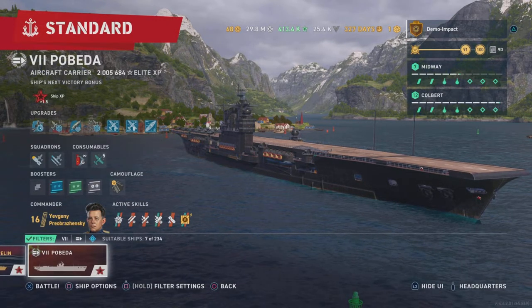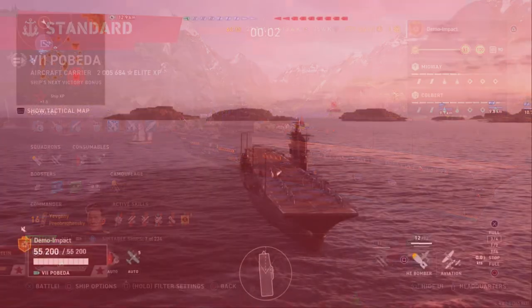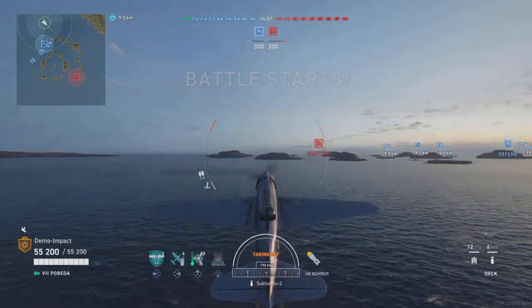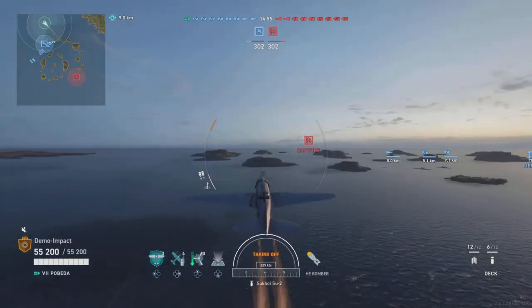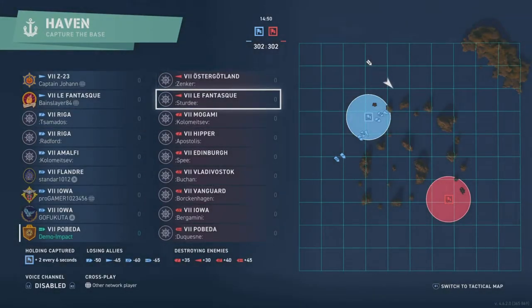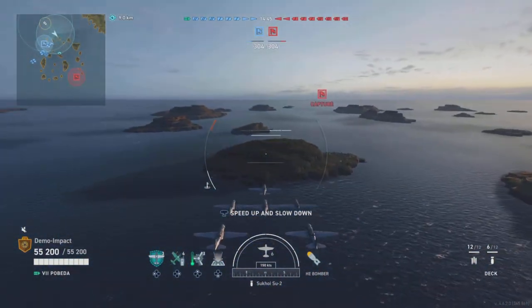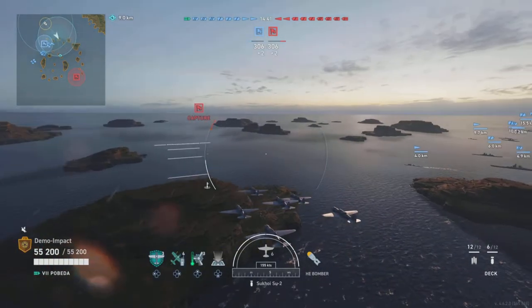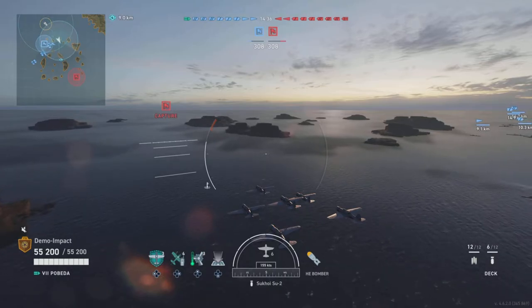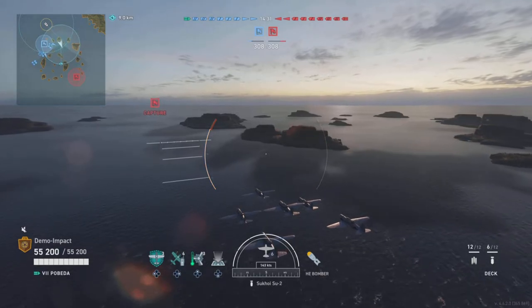That's the build. Now let's talk basic combat and go into some sim gameplay to show you. When you first play Pobeda, as soon as you start up you're going to check the scoreboard. If you see destroyers — at least two, or even one — you swing out with skip bombers ninety percent of the time. Two DDs, even some cruisers, suffer to skip bombs. So popping skip bombers before the torpedo bombers helps out a ton, because they're a universal bomb type.